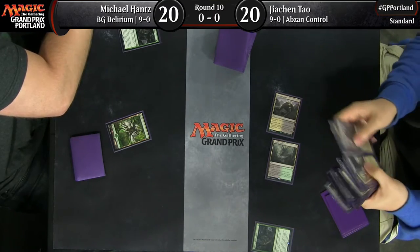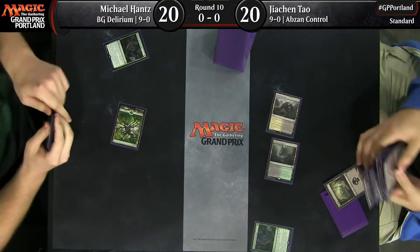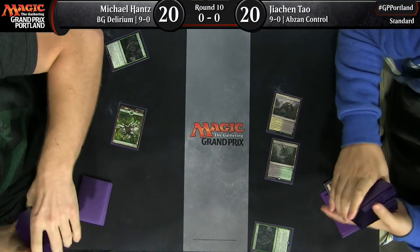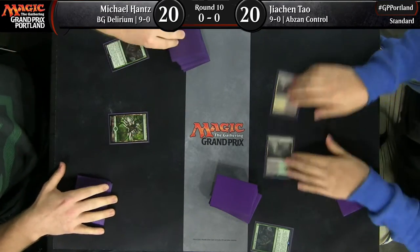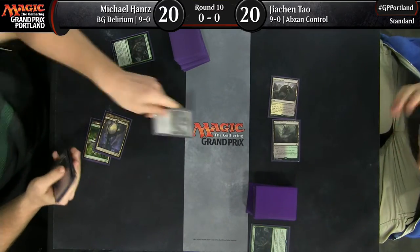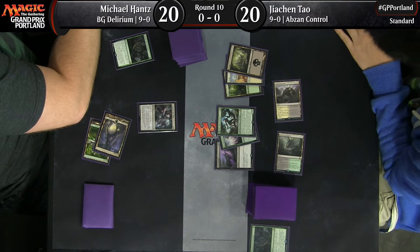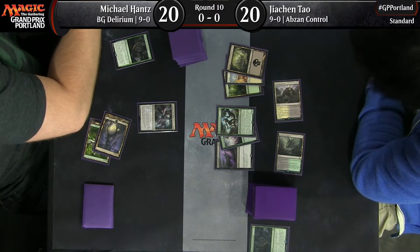JC grabs a Swamp and ships the turn back to Michael. Both players have now played a Traverse the Ulvenwald in the early stages. Here's a Transgress the Mind from the Black Green deck. We've seen Transgress do really good work this weekend — it picks apart ramp decks when they're trying to go up to big Emrakul and stuff like that.